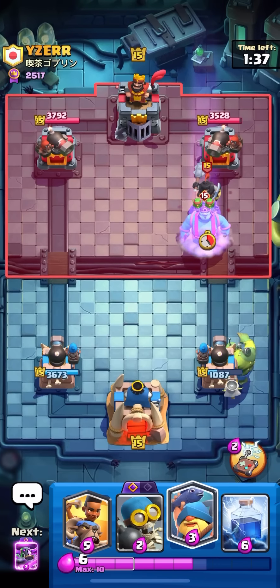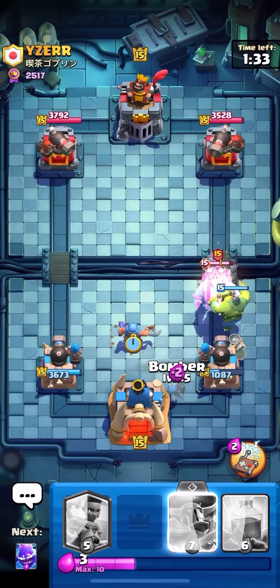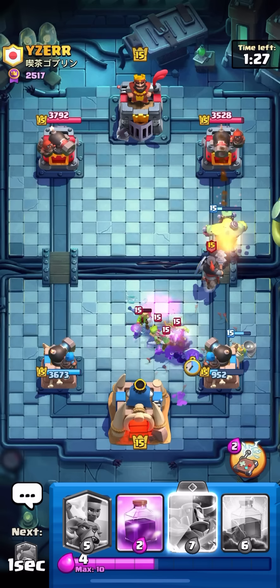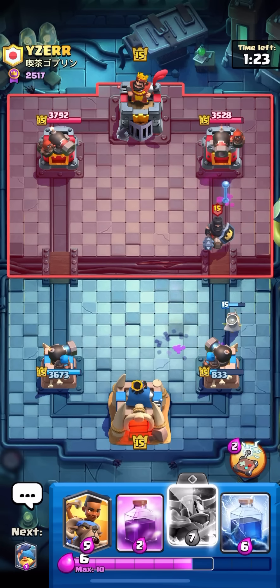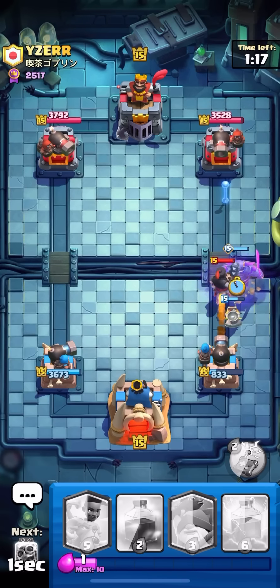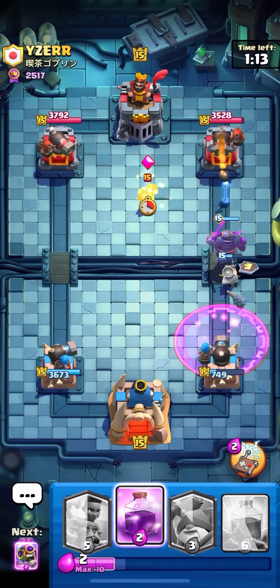I have an idea — I'm gonna Bomber. He's gonna Arrows or something, but then I can Evo PEKKA in front of the Goblin Stein because it's gonna stun the Dark Prince until I have enough elixir for it, then place it down. And if I do this I get the heal on the PEKKA too. Wait — he Raged? I don't know why he would do that.